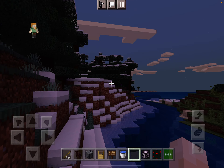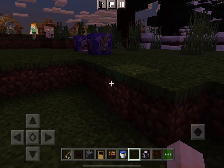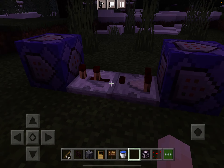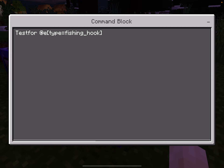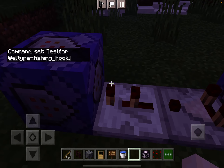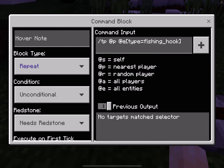We're going to go back to creative for the next one because it requires command blocks. What you're going to want to do is set up a grappling hook, and it works on Java and Bedrock Edition. In the first command block, you're just going to test for a fishing hook — just type in this command, pause the video and you'll see all the commands. Then followed by a comparator, then a repeater, then this command, and that will just teleport you to the fishing hook.